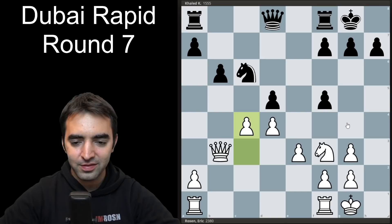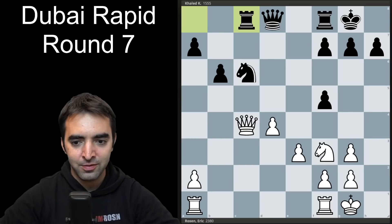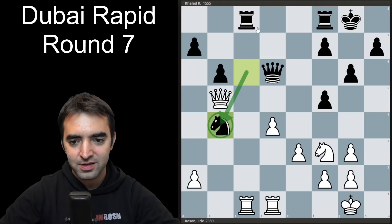My opponent didn't play knight a5 and instead took on c4. The game became very positional — a matter of both of us trying to find the optimal setup for our pieces. Opponent plays rook c8, aligning with my queen. I play queen b5, sneakily hitting the pawn. Opponent defends it. I play rook c1, queen d6, rook d1 — a lot of very natural moves.